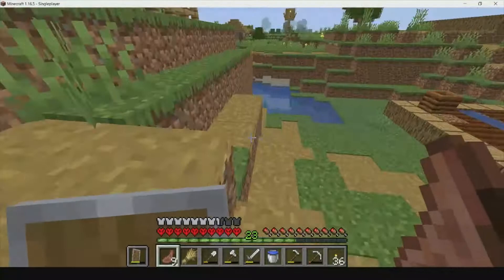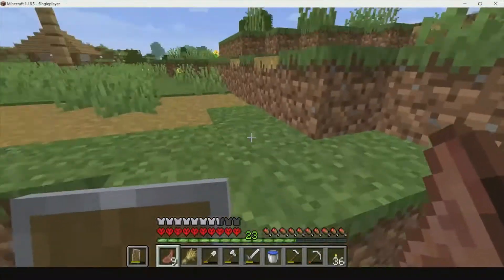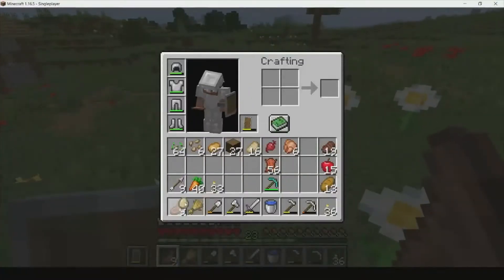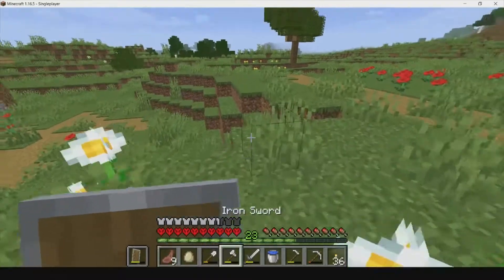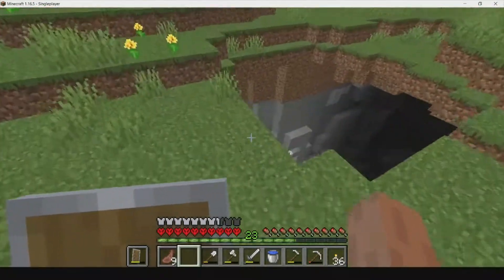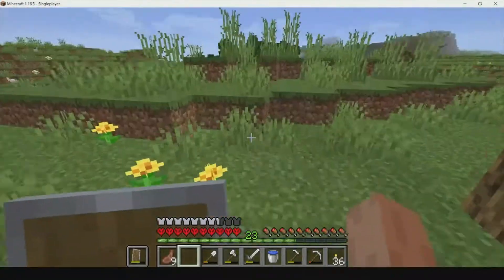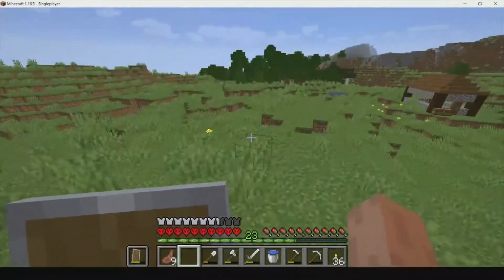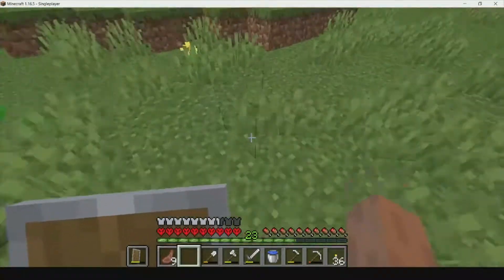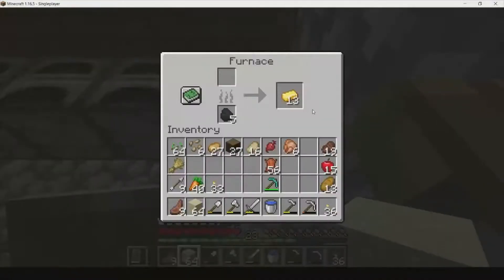We bred those cows, we only have one wheat left so we can't really breed another one, but that was good. We have to smelt our sand too. I'll throw this chicken egg to see if I can get a chicken - maybe start a chicken farm sometime. It did not hatch, but this hole is just insane - there's a mineshaft right there. We've already got a pig and cow farm, very small, but we'll enlarge it a ton later.